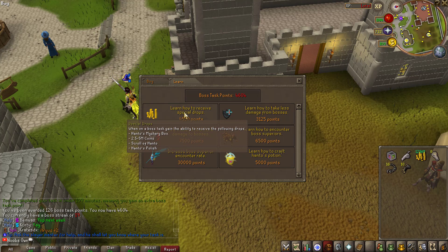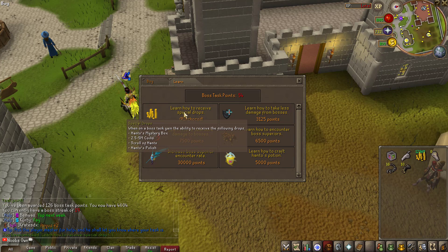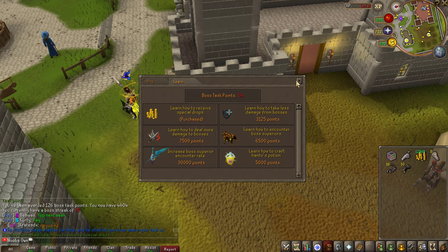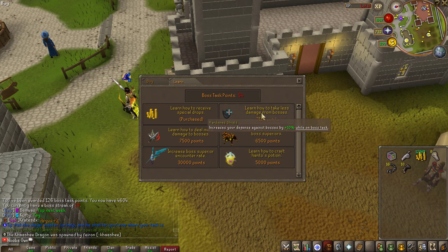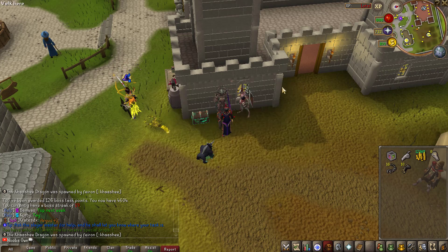We now have enough boss slayer points to buy the ability to receive special drops, meaning we can get Hento's Mystery Box, Scroll of Hento, and Hento's Polish — very nice. This only works on boss slayer tasks. The next thing I want to buy is the ability to encounter boss superiors. You might wonder why not go for the cheapest option, but I don't see many benefits to it — this one has more benefits for me.